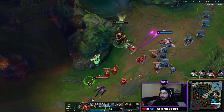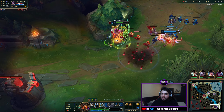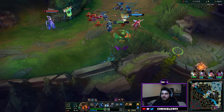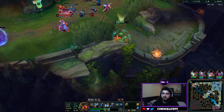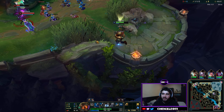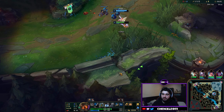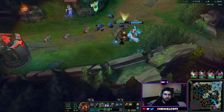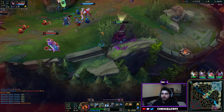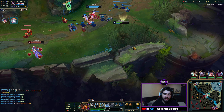Then you want to go Inspiration secondary with Biscuit Delivery and Cosmic Insight for the summoner spell and item haste, as we will be building Locket of Iron Solari. Champions like Morgana and Sivir are a little bit of a counter because they have spell shields, so just be aware of that. If you see those go on cooldown, start using your Q on them instead.